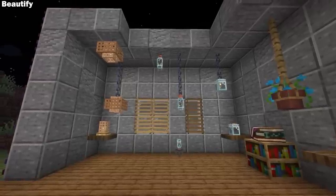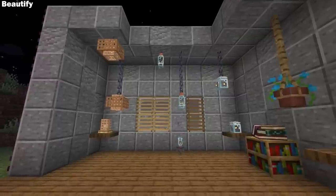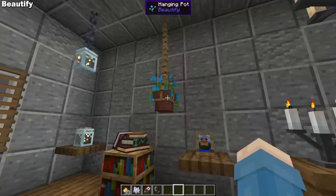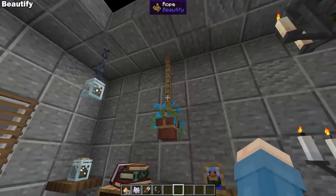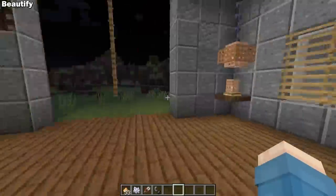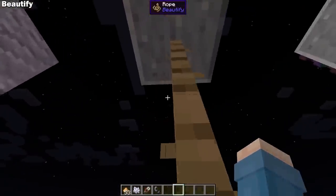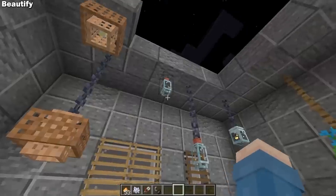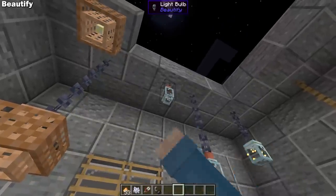It adds multiple new lamps and light sources that can all be placed on the ground or can be hung from the ceiling or from chains and rope. Rope is another item added by this mod that you can use to hang things from, similar to chains, and you can also climb it. And all of the lights added by this mod can be turned on or off in some way, a lot of them simply by right clicking.